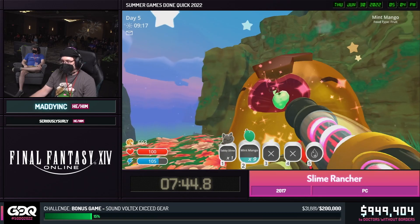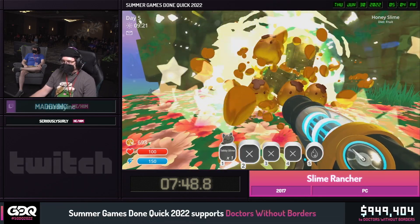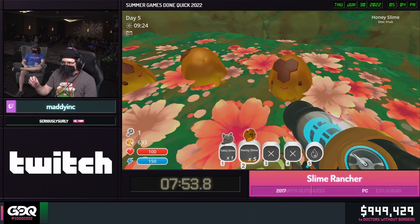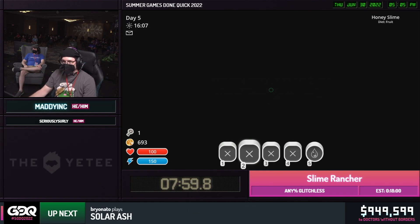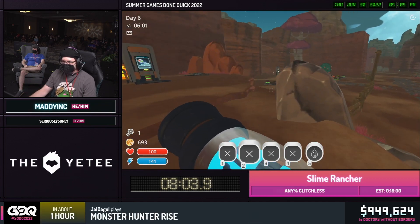Then we're going to do an emergency return — this drops all of our inventory, teleports us back to the ranch, and passes time. There's the key. Passage of time is important — it lets all of our food grow, it lets upgrades unlock, it makes mail arrive. The end goal of this game is actually to read our mail. Fun fact there.